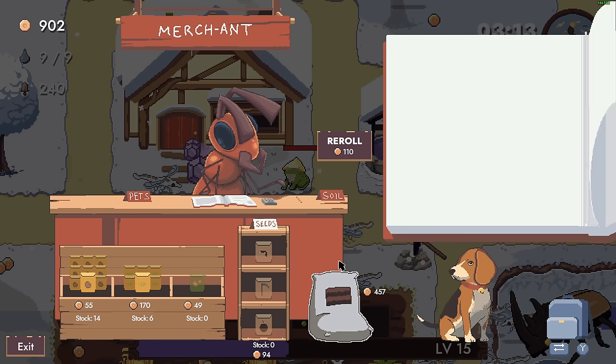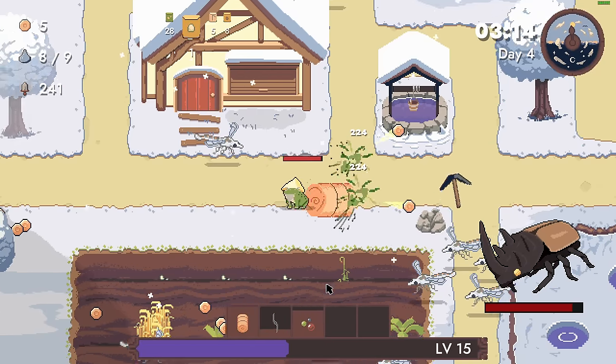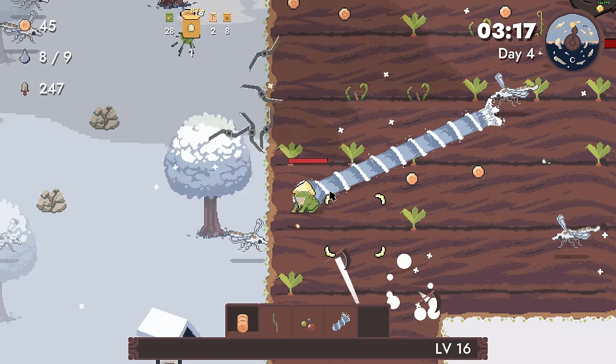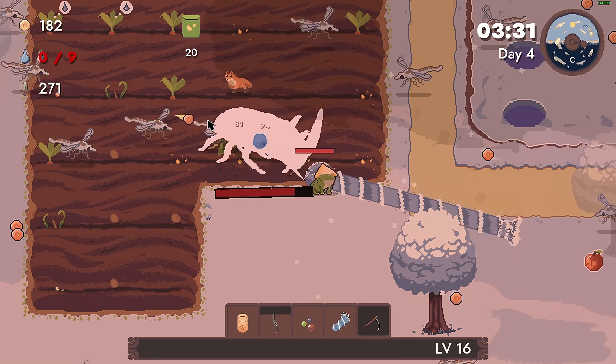Let's buy these seeds, buy another field - I think I can afford another field - and then we do this. Let's go. We have to walk over the field now and I'll make sure to grow everything before we continue so we get the most amount of bonuses. Do I have the entire field planted? Yes.